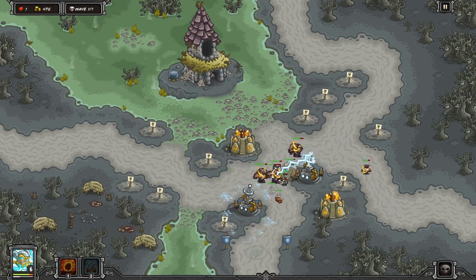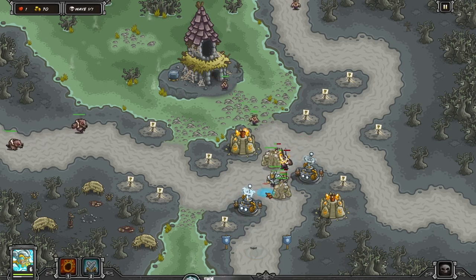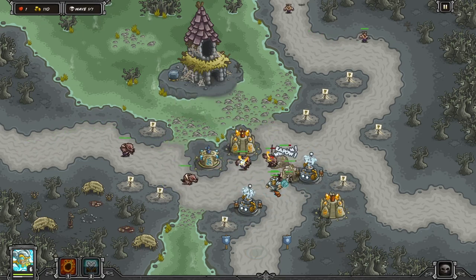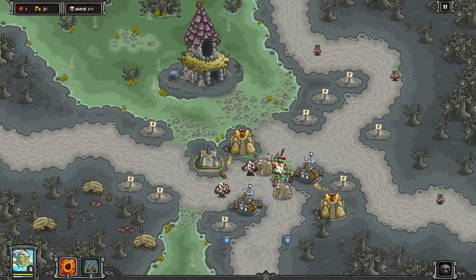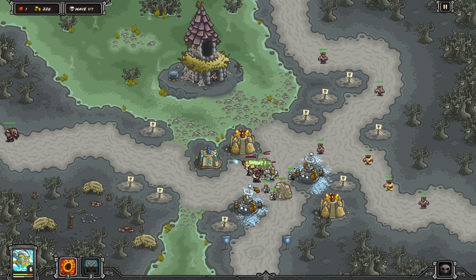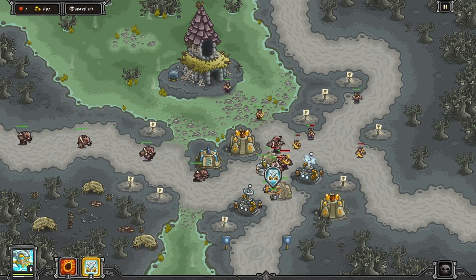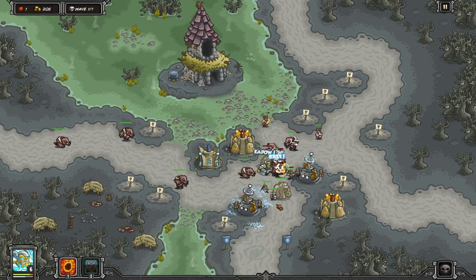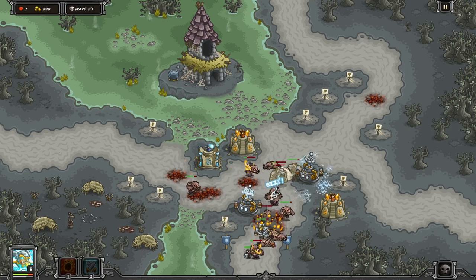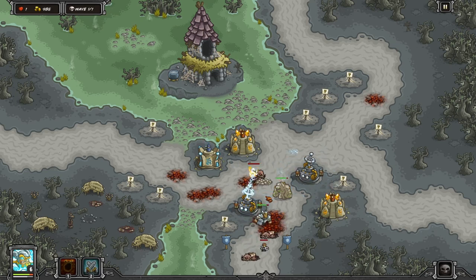We should be in the home stretch here. Pump up your Elementals so they don't die. I'll start another Mage Tower — shouldn't be necessary. Our Meteor Storm has respawned, so let's keep Thor in the middle here, whacking away. Get ready to use that Meteor Storm if we need it — and we do. Let them run down there, and there you go. Victory.